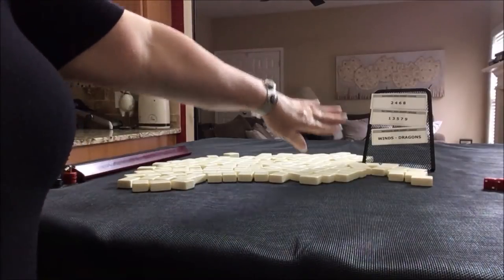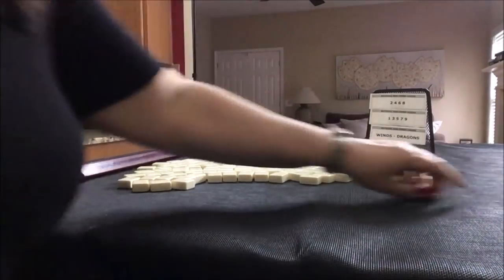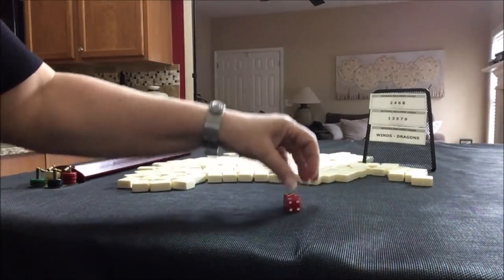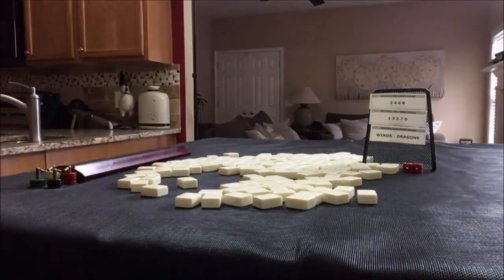The categories we'll be choosing from are: 2, 4, 6, 8; 1, 3, 5, 7, 9; and Winds and Dragons. Let's roll to see which seat we're in. I rolled a 5, so we're going to be the dealer east. I'll get 14 tiles for the first draw.